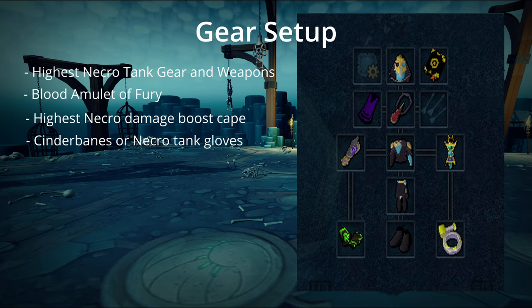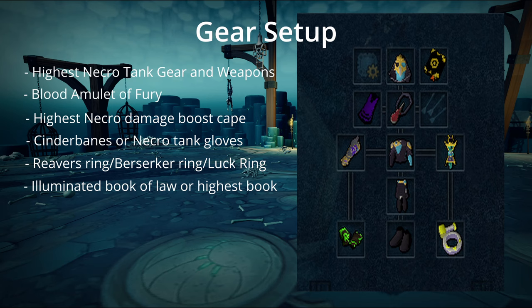Next, wear your highest ring. I have the Reaver's ring here. Just wear your highest luck ring — if you don't have a Reaver's or Berserker ring, you'll get a little bit better drop chance if you wear a luck ring here, but either will work out perfectly fine. And then the last is the book slot. I have the Jazz Book. After doing this, I should have brought the Illuminated or the normal version of the Book of Law. It costs around 200k for every 15 minutes, but you'll be getting more than enough kills to sustain that cost. With the passive of having the Tornado go down, this will increase your kill times by quite a bit. If you don't care, just wear your highest book that you can have for the damage boost.